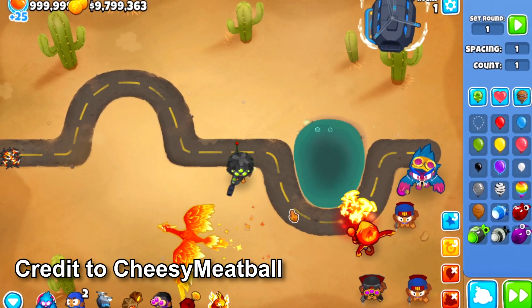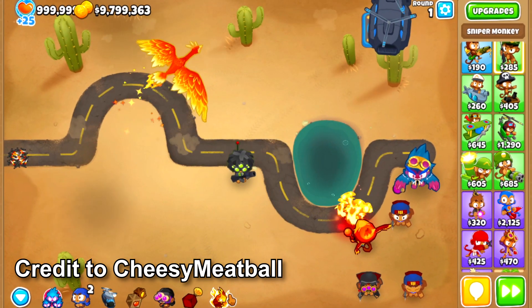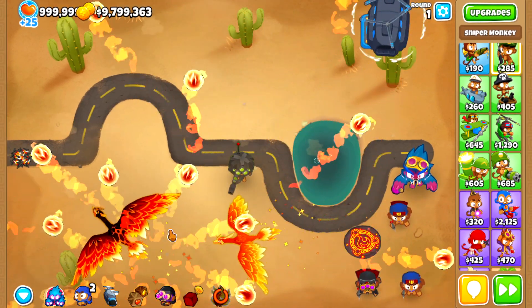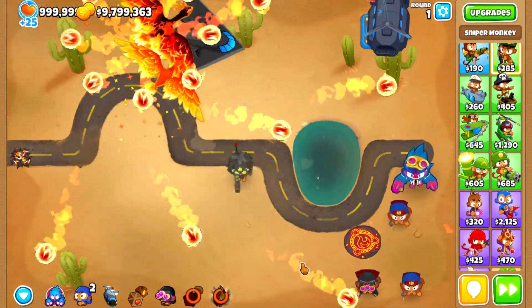Let's try this with the Elite Sniper now. Let's go ahead and use the Wizard of Lord Phoenix. And as it is active, we go ahead and get the drop.